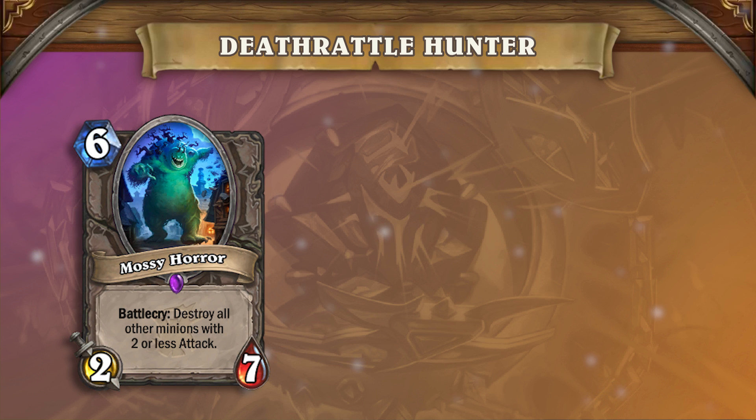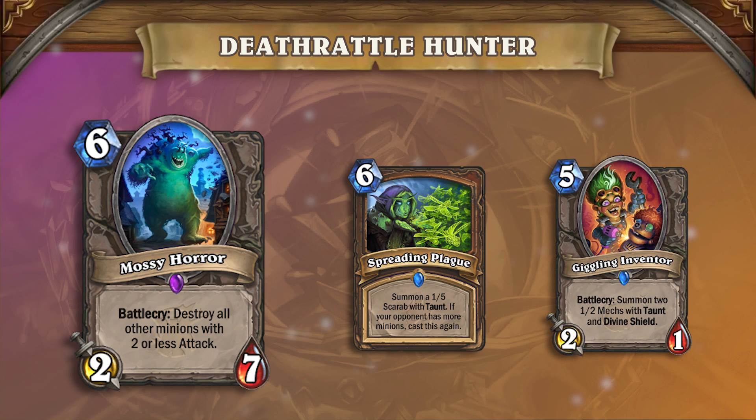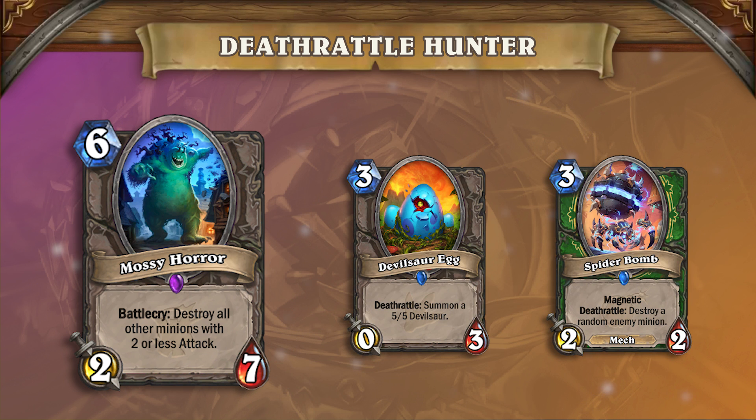Mossy Horror is an important inclusion in this meta. Not only is Druid everywhere with Spreading Plagues abound, but Giggling Inventor is one of the most played cards in the meta. Mossy Horror counters both of those cards with its Battlecry, and can also help activate the Deathrattles of your eggs and bombs in a pinch.